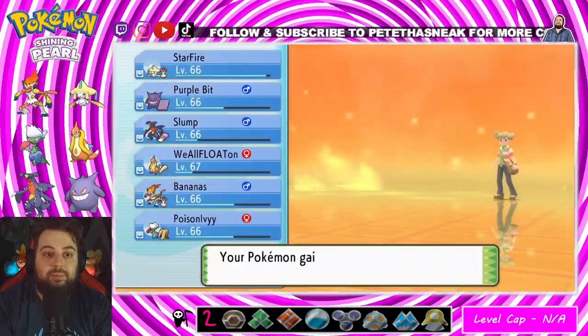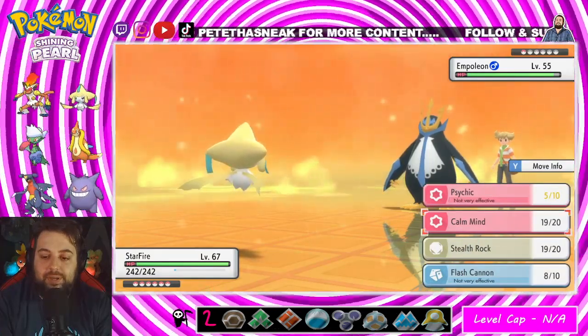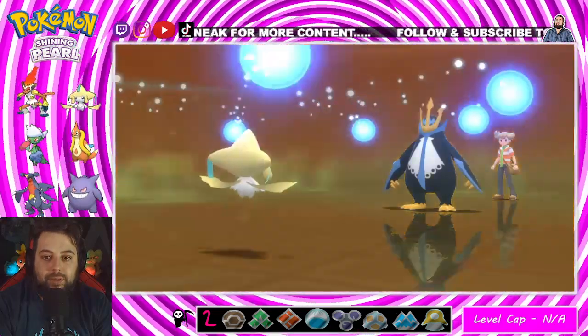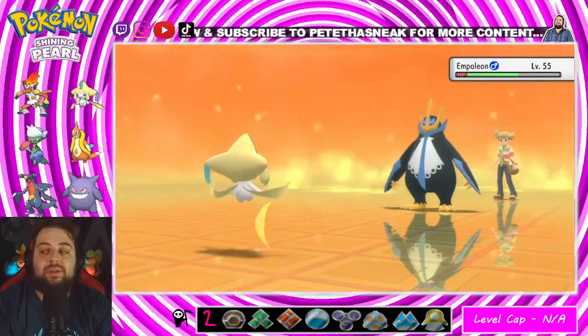Empoleon might give me a problem, but with my level advantage... bro, your hair flip is not cool. I might have to swap out. I get healed twice — does he get healed too? That's going to take even longer now.